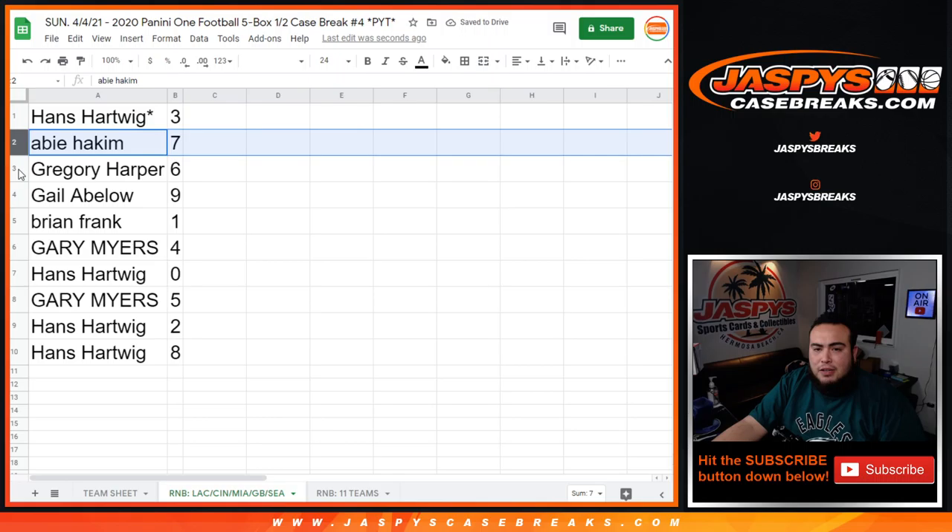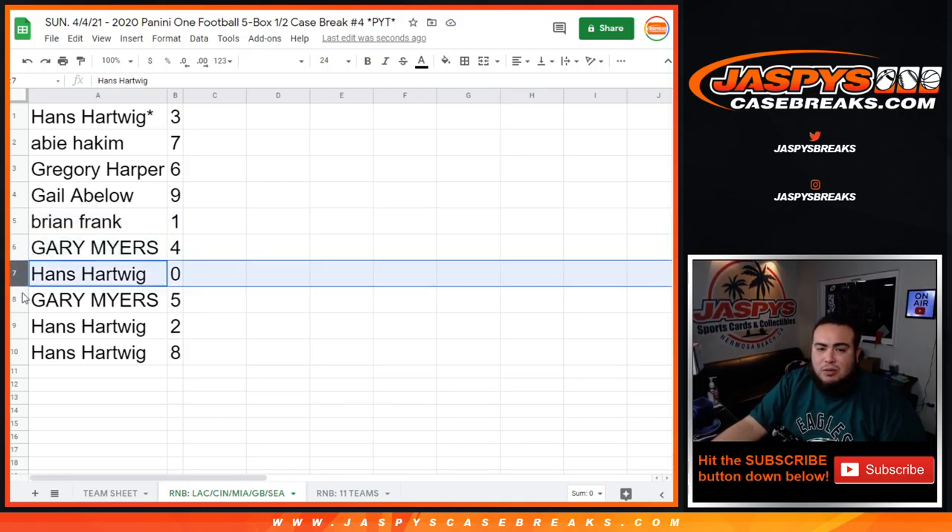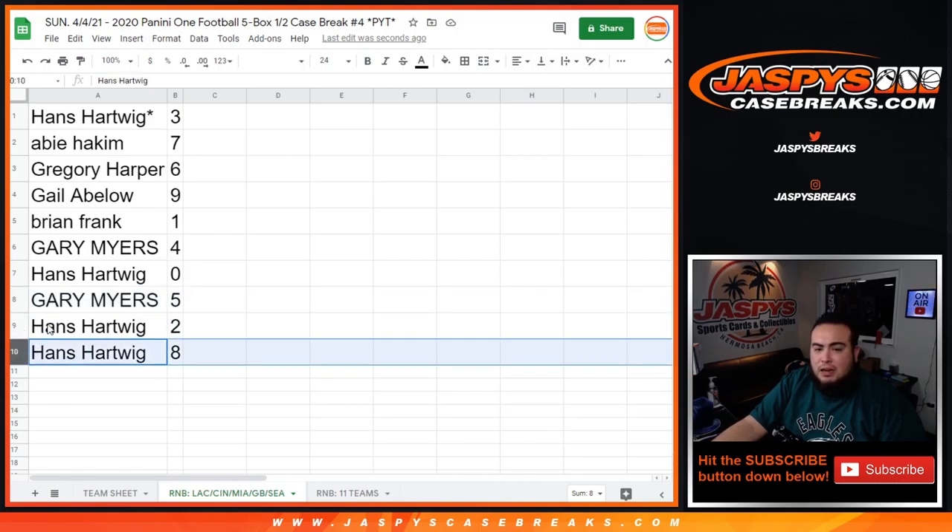Hakeem with block 7. Gregory with 6. Gale with 9. Brian Frank — any 1-of-1s would be yours. Gary with 4. Hans with 0 — any 1-of-1. Gary with 5. Hans with 2. And Hans with 8.